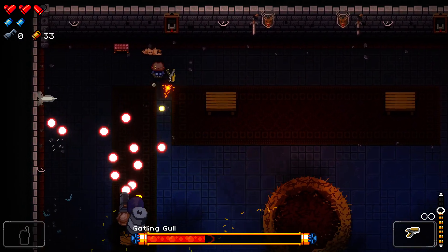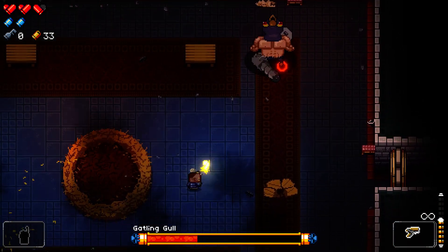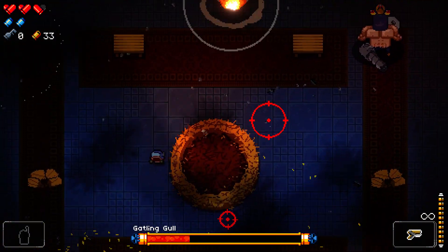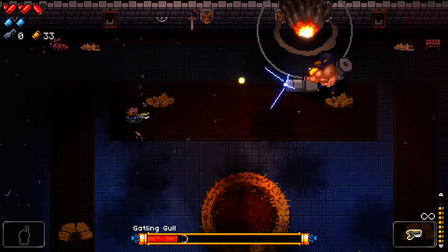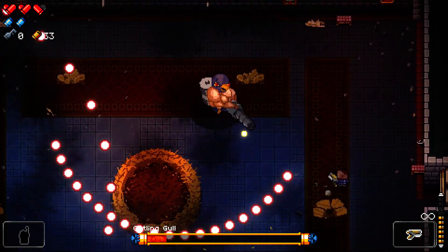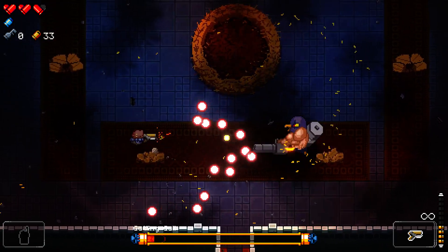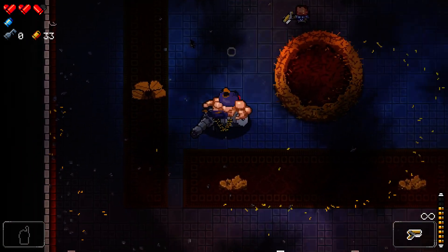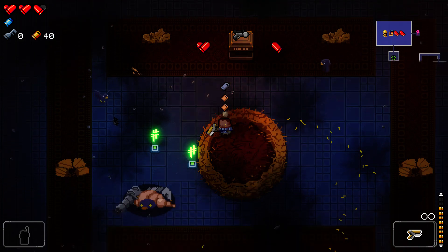That might have been a good place to use a blank, but we got out of it anyway. Try to stay out of the way of his bombs this time, which I did. A little worried I was going to get caught in the corner, so I think that was good. They do get replenished every floor, as the tutorial man said. Alright, that went pretty well.